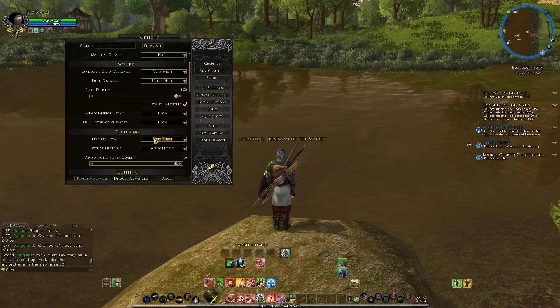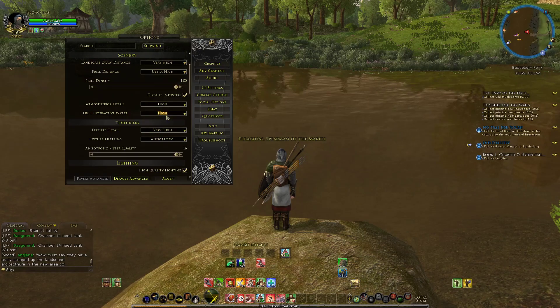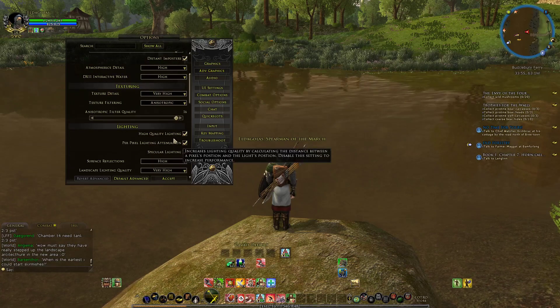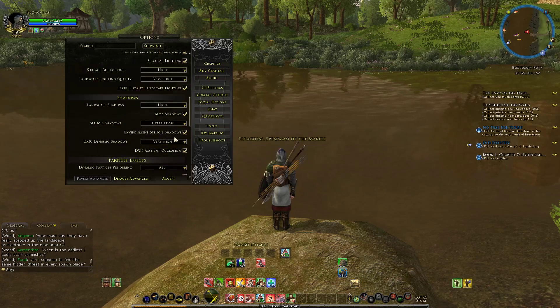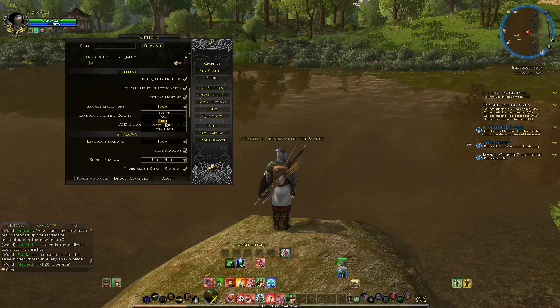Then go to Advanced Settings. Anything to do with water — if you're still lagging at this point, just turn it to disabled. Also, for surface reflections, put that onto high or disabled.